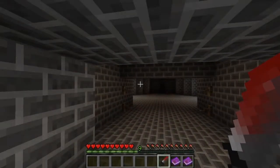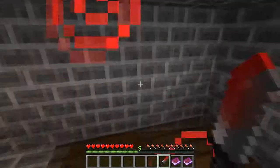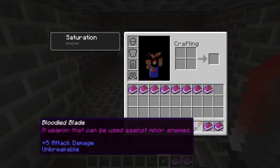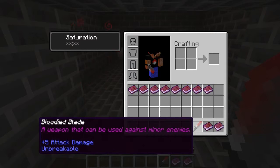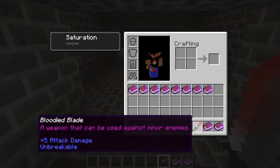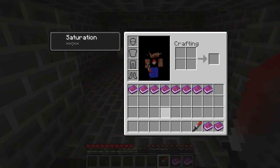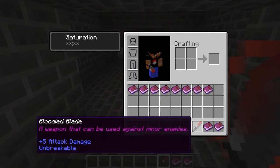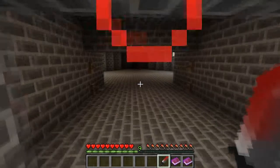Welcome back to another edition of Darkest Depths. Last time we completed chapter two and were given this bloody knife. It says it can be used against minor enemies, so I'm assuming we're going to get to kill some stuff this chapter. They're pretty sure it won't be of any use against Drake though, so obviously we won't be able to kill him.